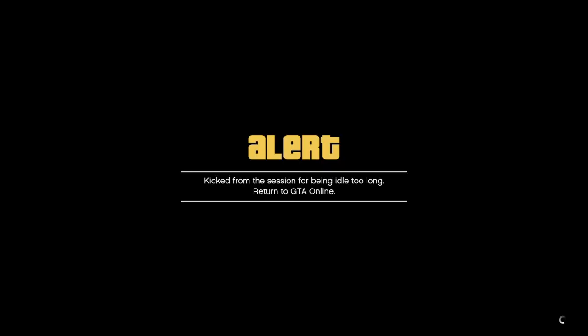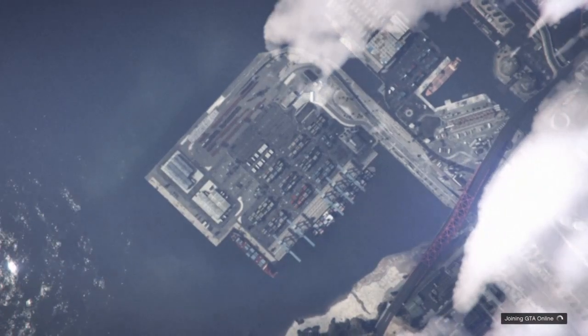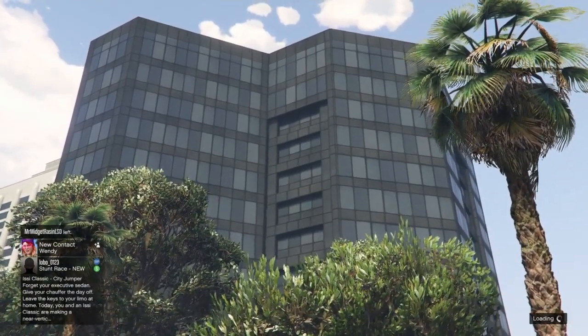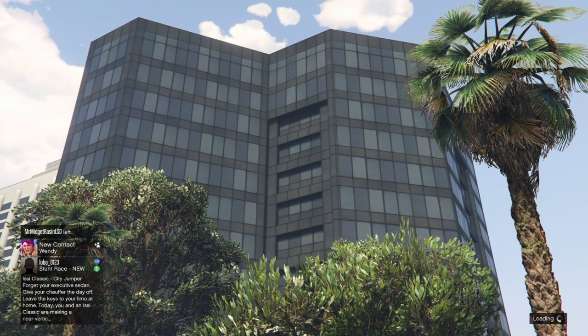After a few minutes of not doing anything, you'll be kicked out of the mission, and you just want to load back into online. And when you load back into online, you will have the outfit with the joggers, and you can go ahead and save it in your clothes and make an outfit out of it.